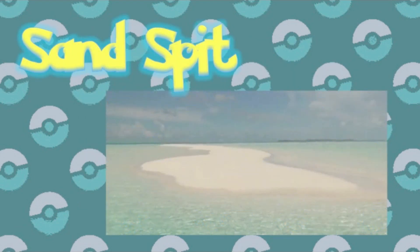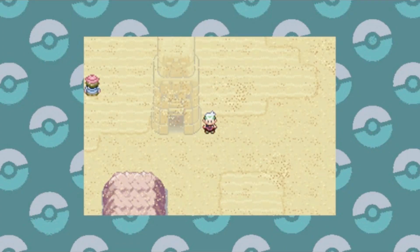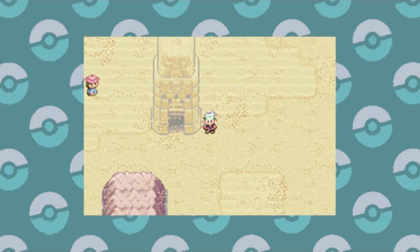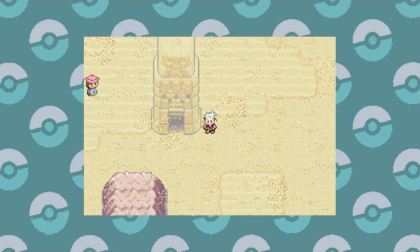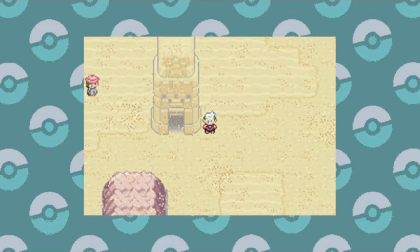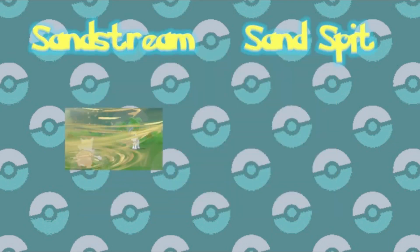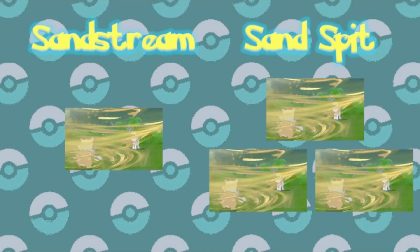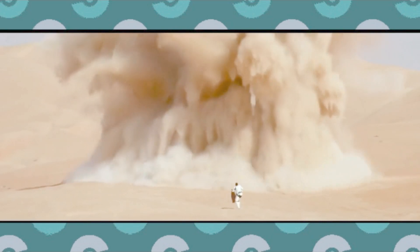The next ability is called Sand Spit, and it's really pretty simple. If the Pokemon is hit with an attack, it will spit out a Sandstorm. So basically this is Sand Stream, but it activates after the first turn, provided that you're actually hit. It would be so annoying to fight a Sand Spit Pokemon, because that could conceivably be activated multiple times without having to switch out, unlike Sand Stream. And it even works when the Pokemon gets knocked out as one last-ditch effort in the battle.